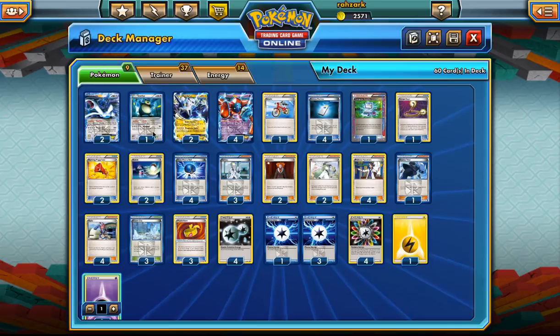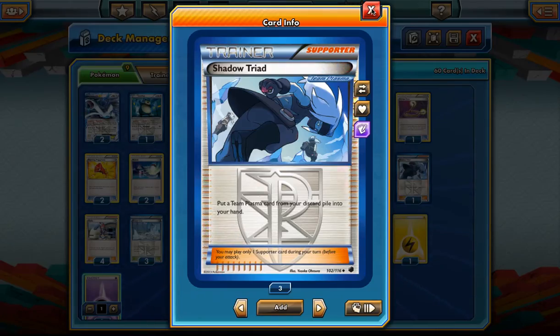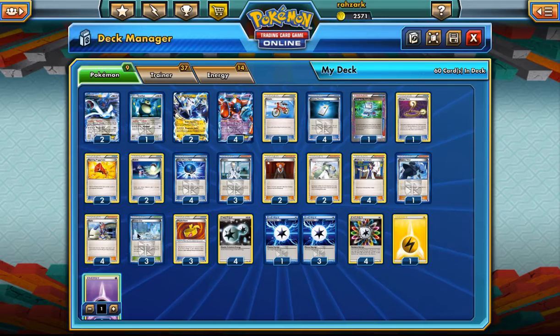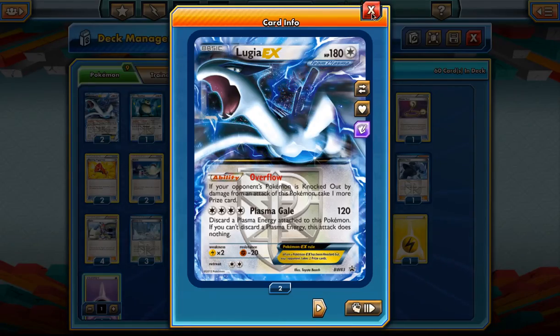I have two Lugia EX as the main attacker. I don't think we need more - if we need a third during the game, Shadow Triad can get it back. Shadow Triad is really good in this deck; it's like a Dowsing Machine because it gets us pretty much everything: energy, a Colress supporter, the ball, the stadium, the Colress Machine, and any of our Pokémon.